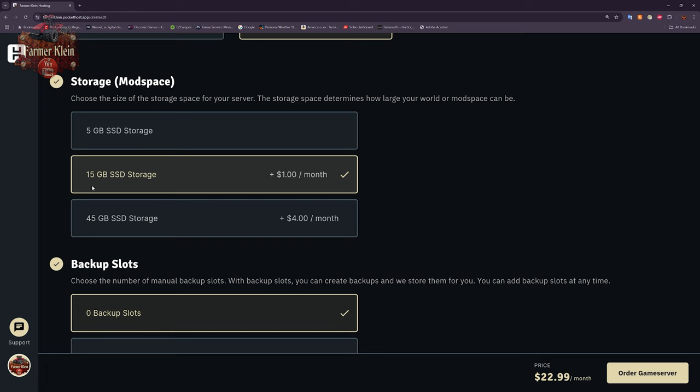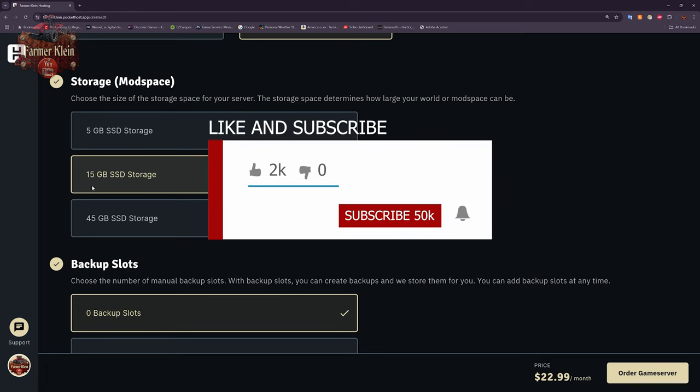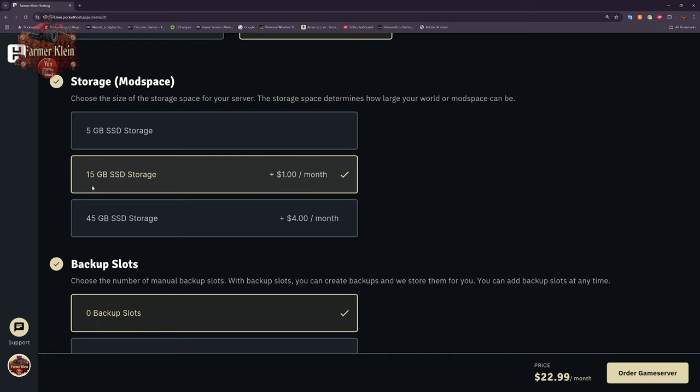If you want to blaze a new trail, you could go with 45 gigabytes of mod space — that's over ten times the limit of that older host I mentioned — for a total of four dollars more per month. I don't know of any other dedicated server host that offers that much storage space, so that's a pretty great deal if you find yourself constrained by 15 gigs.